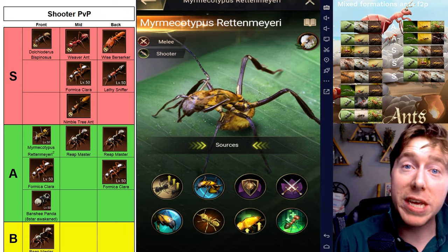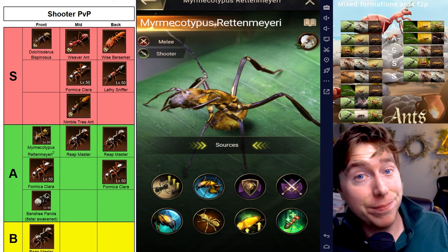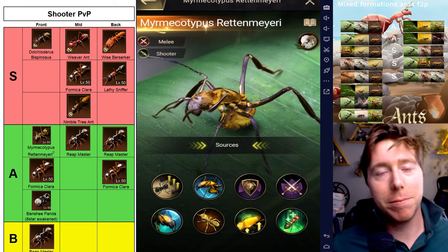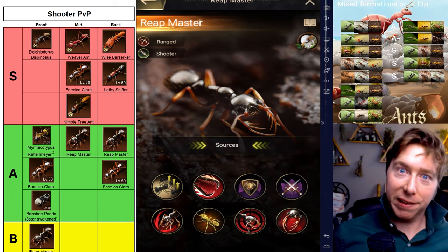MR plus FC do healing and boosting, and Lathi does the damage. FC does do a lot of damage as well. Now there is a missing ant that I think should be on this S-tier, but it's not, and everyone's entitled to their own opinion.